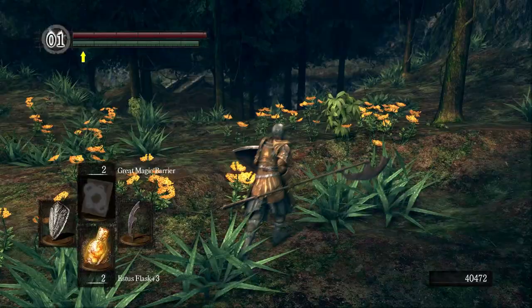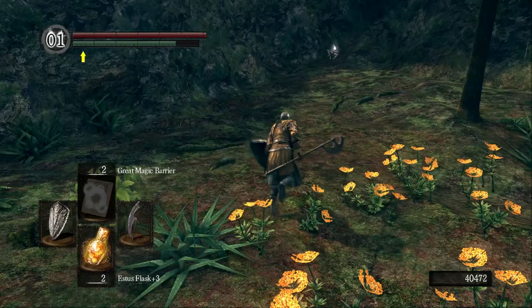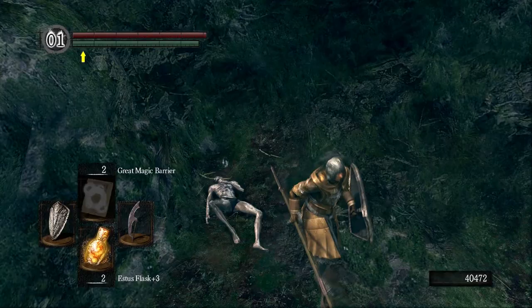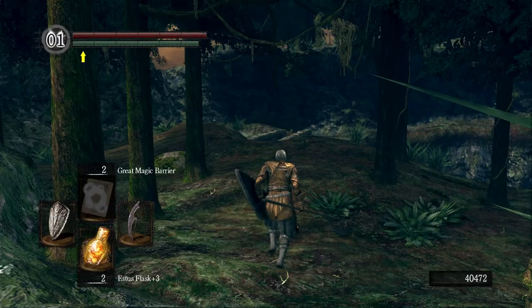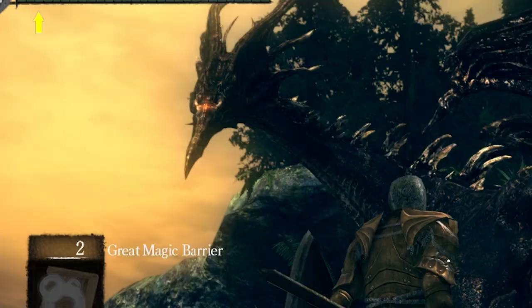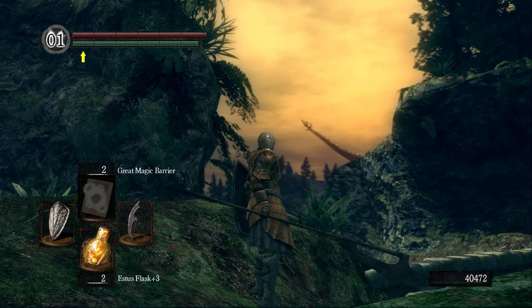There are different types of vegetation here. Guardian Leggings — obviously the pants to the set we found the gloves for just a moment ago. And here's more treasure.